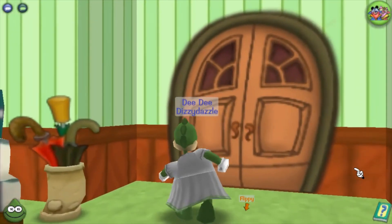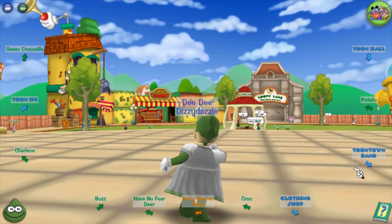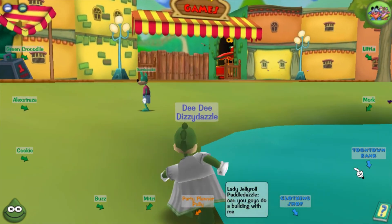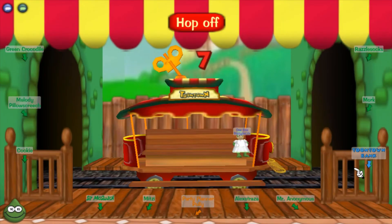I have to go to the trolley first, because to get gags you need jelly beans, and to get jelly beans at the beginning you have to go on the trolley — there's no other way. You can also fish or go to bean fest later, but right now it's the trolley. I think we'll play about two games on the trolley and then start defeating cogs.